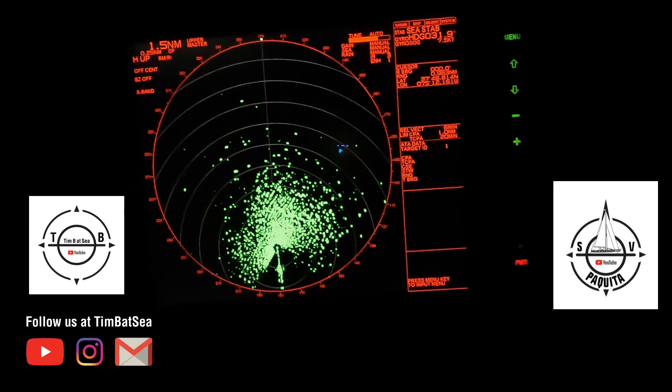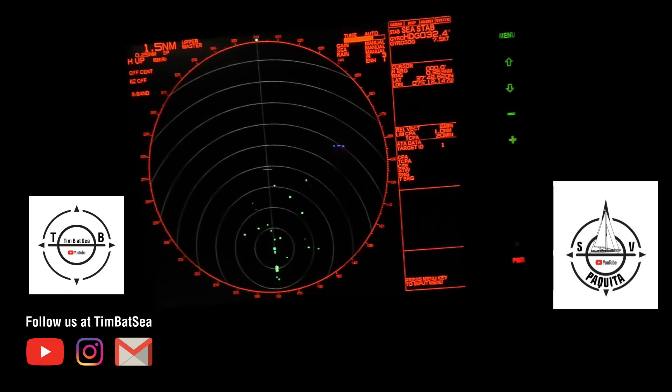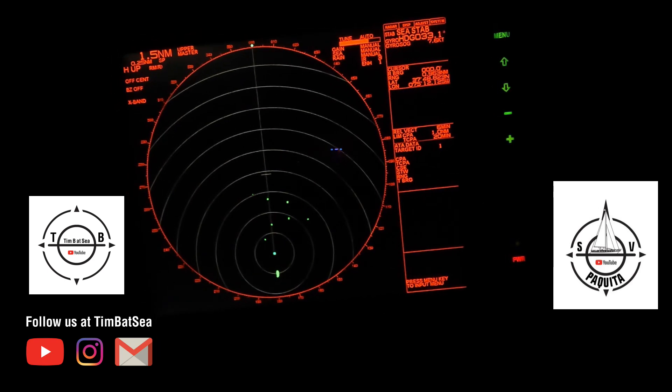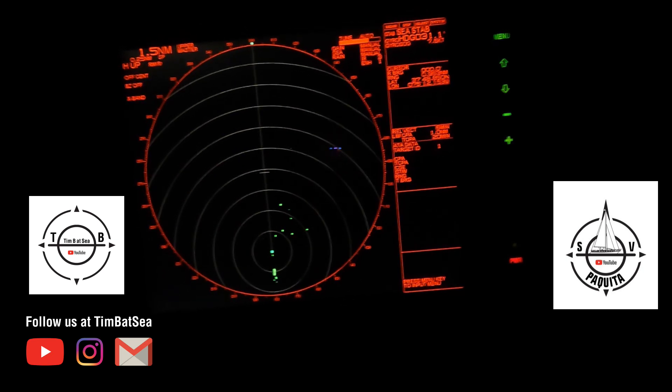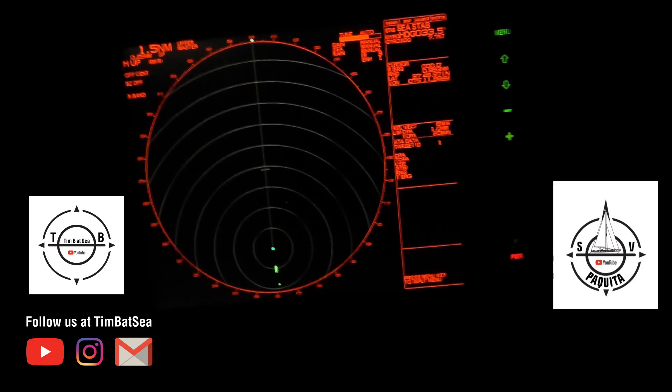Then start turning up the sea clutter. Obviously if you turn the sea clutter all the way up you run the risk of not seeing anything. This is at a range of 1.5 miles and now you can see the barge behind us — that's a quarter-mile ring, so it's about two tenths of a mile behind us. As conditions change, keep tuning your radars.